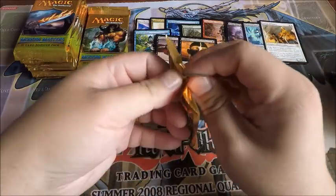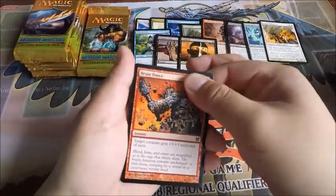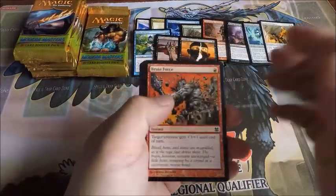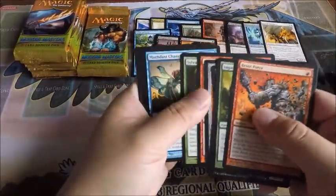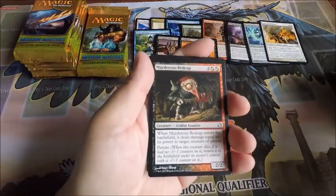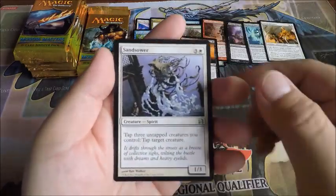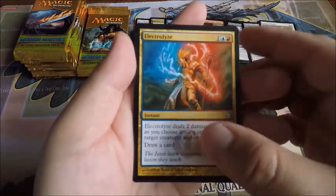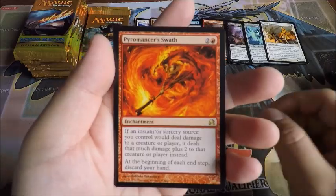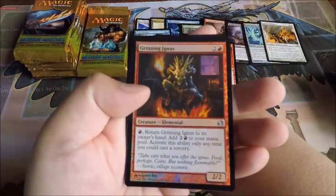I think we're about halfway through the middle stack. Still no Lava Spike, no Path, no Kitchen Finks — but it's okay. Electrolyze and Pyromancer's Swath. Foil Grinning Ignus.